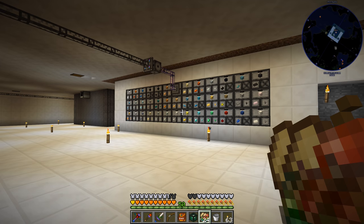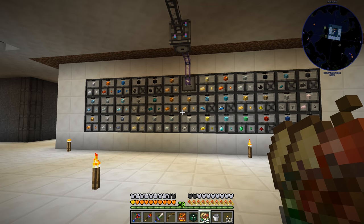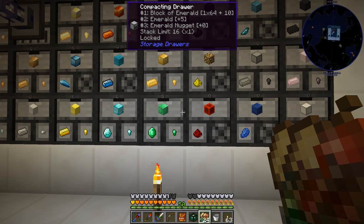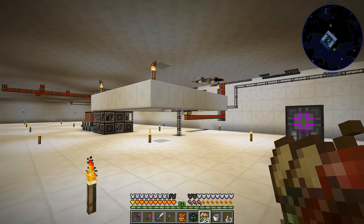Now that we have that done I need to do the rest with all our other blocks - all the ones that can convert into blocks. That took a few more compacting drawers than I originally thought. We got pretty much every single block in here - at least all the ones we've discovered and can use at this point. We got our glowstone in here, our redstone so we don't have to worry about that, the mineral, and black quartz as well.